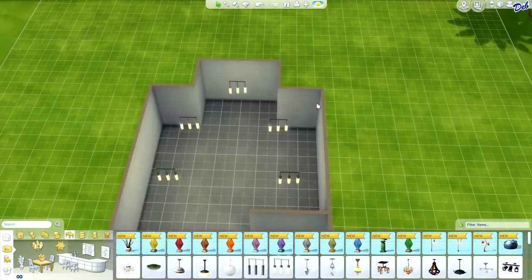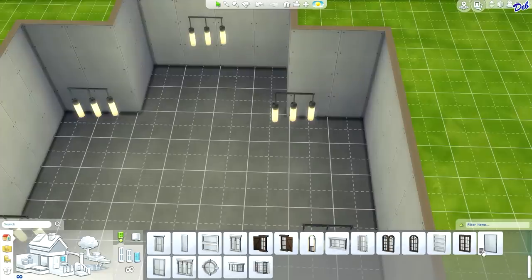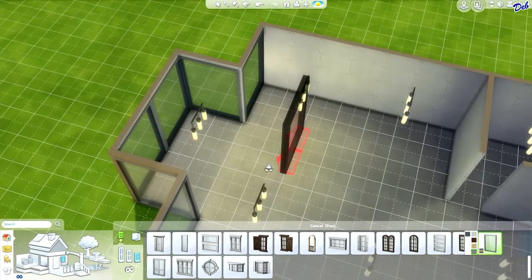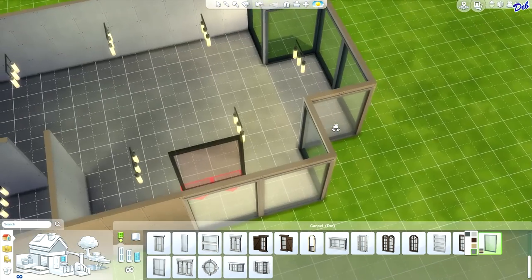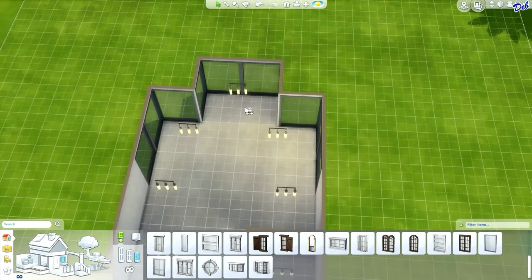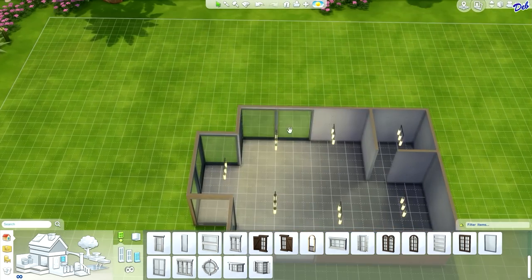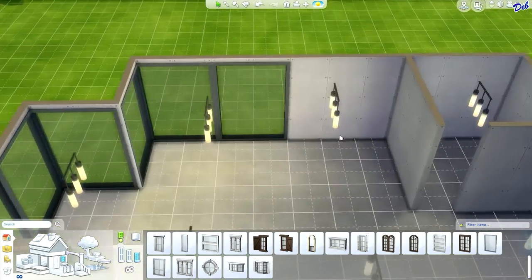Now we need windows, and this is a modern home build, so we're going to need modern windows. Let's just go with this one and we'll go with the gray for now. We'll pop these in, and I'm going to go ahead and wrap these windows around the sides here because I'm going to design this room as a room that will stick out from the rest of the house. You can connect it to your home there, or if you don't want these windows and you want the room not to stick out as much, you can just get rid of these windows. But for now, I'm going to put them in.